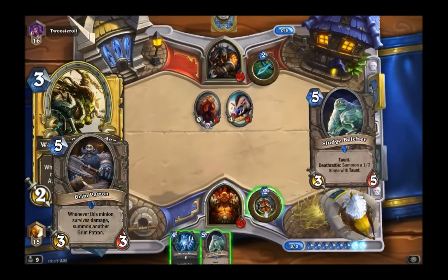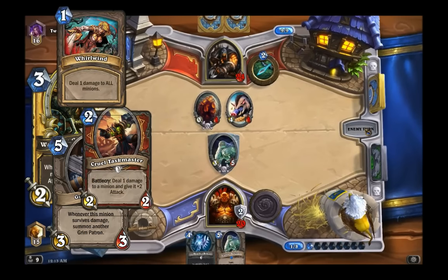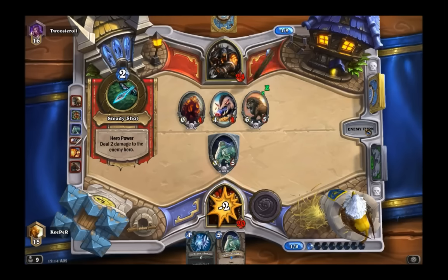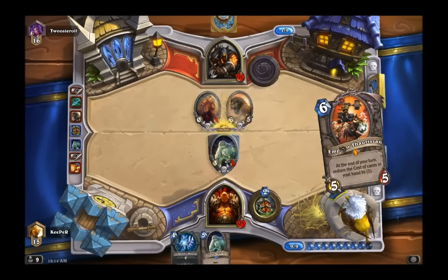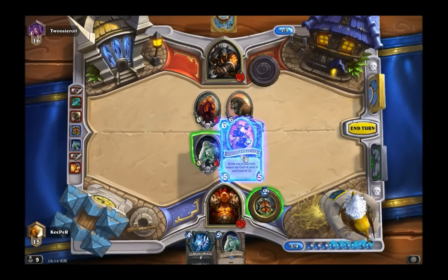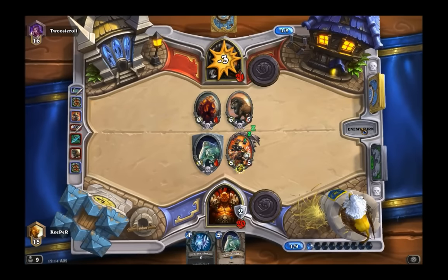Turn seven comes along and your Warsong Commander is two mana, Grim Patron is four mana. You now have enough mana to use Cruel Taskmasters on your patrons, and Whirlwinds are now zero mana — so you flood the entire board, clear your opponent's board, and force them to burn all their cards to get board control back. This combo can be used on turns eight and nine as well. Turns seven, eight, and nine are the dream turns where this deck shines the most.